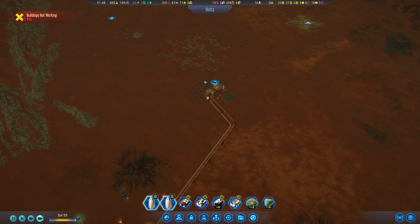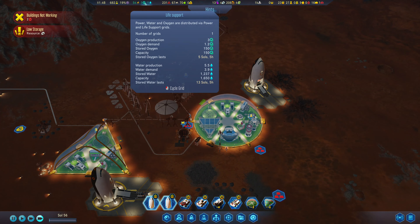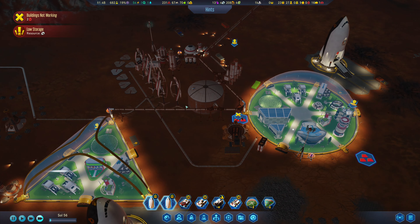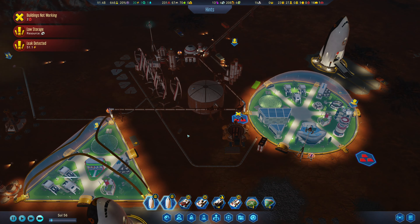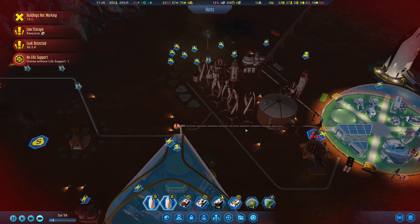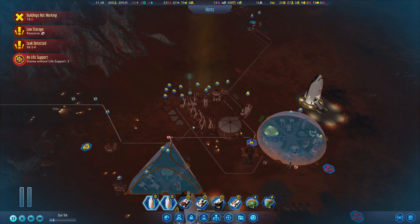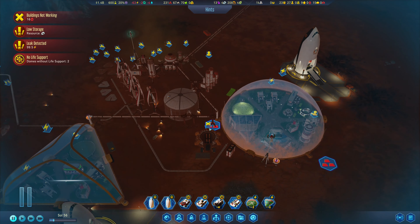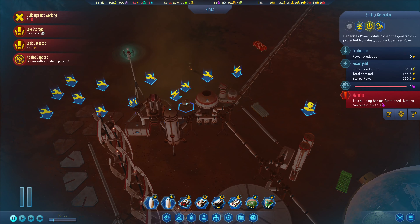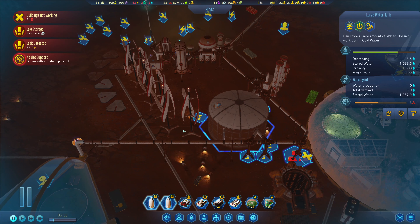How are we looking? Plenty of stored water and oxygen is pretty good. We should probably... uh-oh. We are draining — we have three hours of power left.